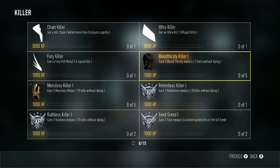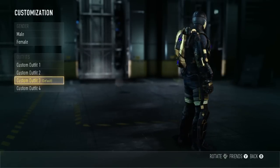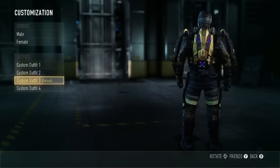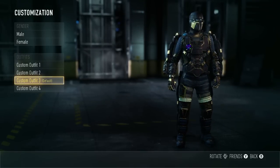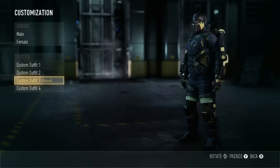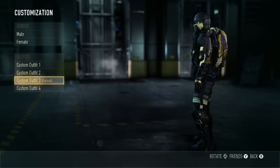The loadout is five bloodthirsty medals. The gloves is a combination of bloodthirsty medals and double kill medals, and you have to get both of those challenges to level three. The pants is 15 double kills.